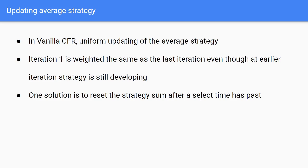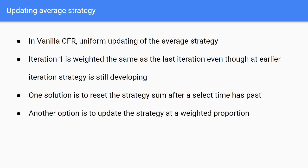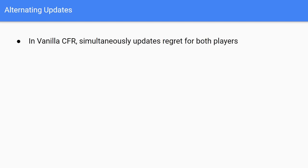The other thing we can do is update the strategies with a weighted proportion, meaning we weight heavily on the latter half of the iterations rather than the first half. This has been shown to be a lot better than simply linearly updating our average strategy. Next we'll go over alternating updates. In vanilla CFR we simultaneously updated regrets for both players.